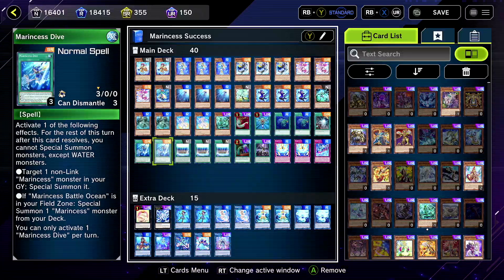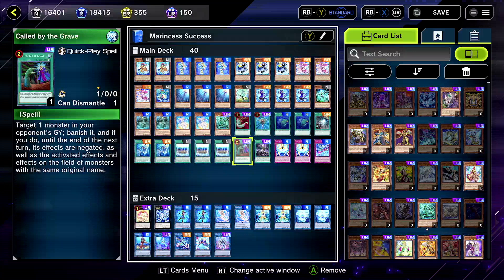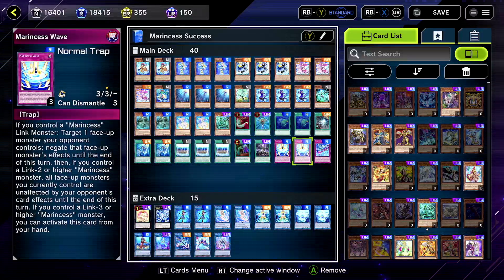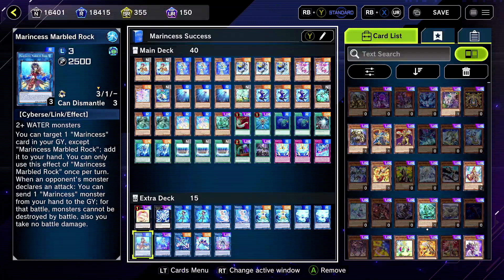Marincess Dive is a really good spell they have — debating running three, but probably not. Battle Ocean is the number one thing you need in this deck. Marita's Wave is there in the trap zone and it's searchable, especially with Coral Triangle, which makes it good. Coral Triangle is good at one because you can keep bringing her out anyway.